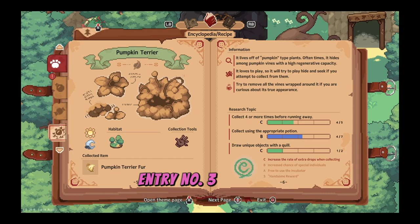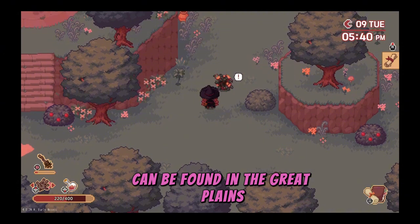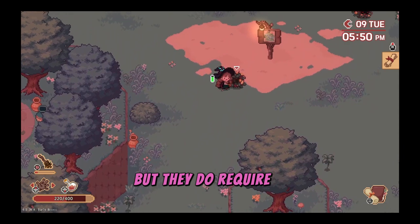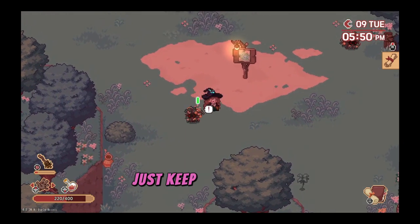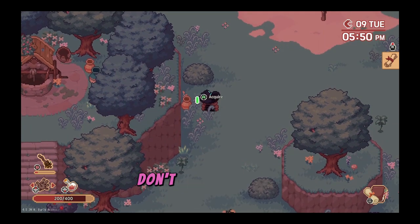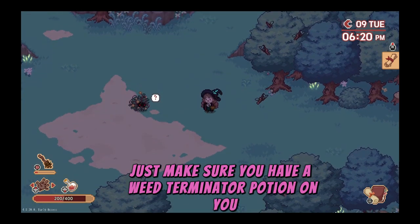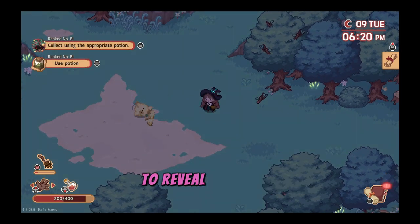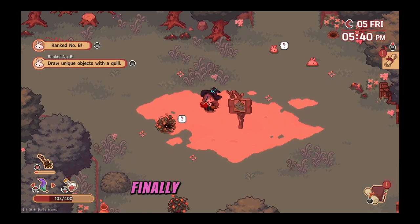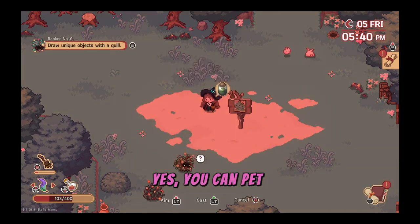Entry number three, the pumpkin terrier. These Pokémon-looking creatures can be found in the great plains during the day and night and can be caught with a hand tool, but they do require a bit of a chase game. Just keep going until you fill the circle and they drop the piece of their fur. There is an easier way — just make sure you have a weed terminator potion on you. Throw it at the creature to reveal their adorable furble underneath and collect the mountain of fur that it drops. Before heading off, don't forget to give the pupper pets. Yes, you can pet the pupper.